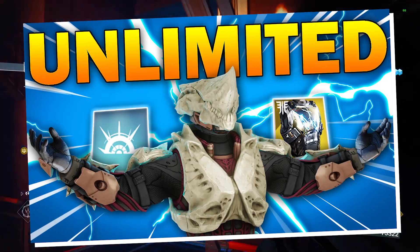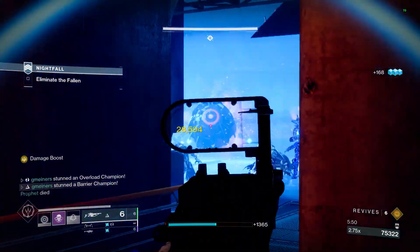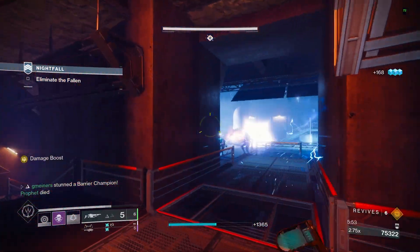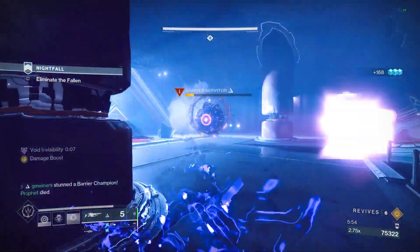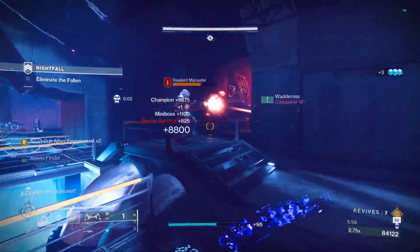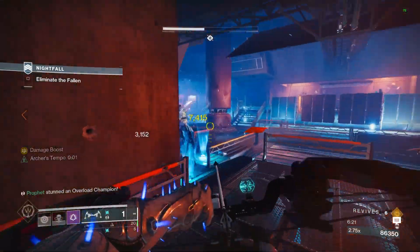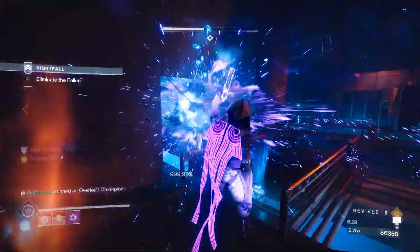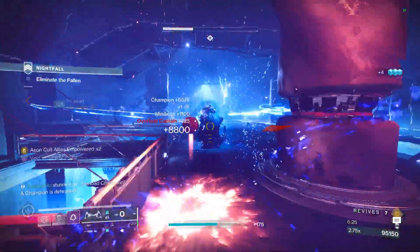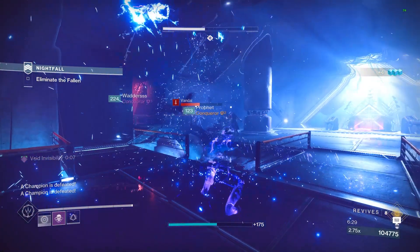Arc Titans with Storm Grenades definitely take the cake this season for the best GM build. However, in seasons that we don't have Arc Burn in the lineup as much, or if you're just trying to carry some players through GMs, the Void Hunter build I have today is one of the best to use. The invis, ability to generate ammo for your team, and the ability to constantly debuff enemies goes unmatched.